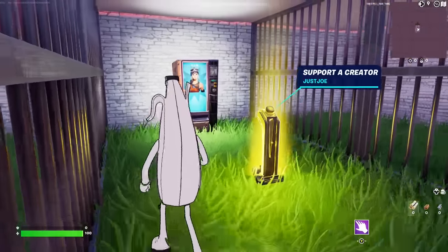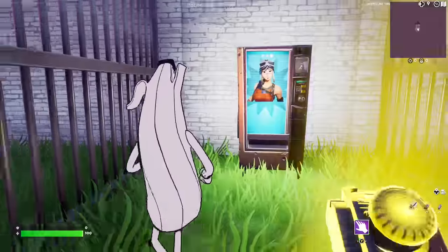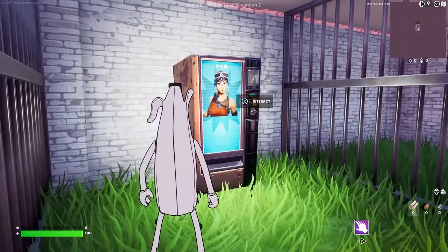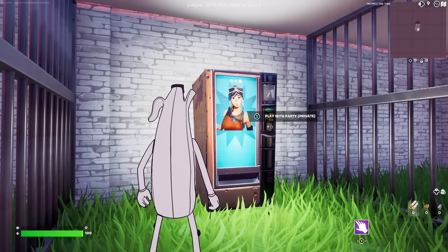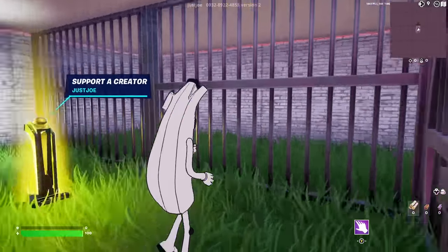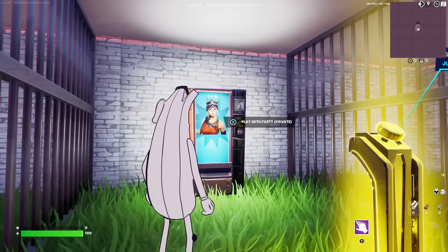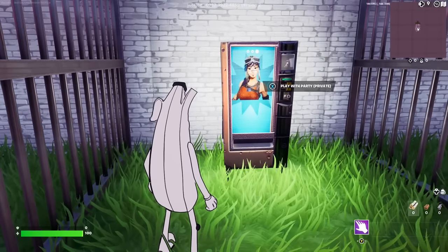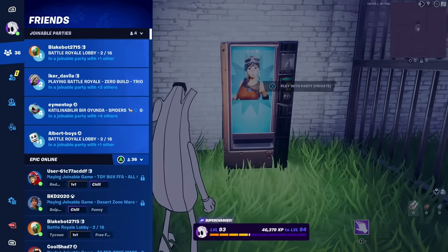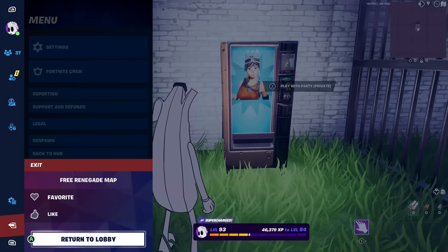So what we're going to do is leave this map and see if we actually got the Renegade Raider skin. I just interacted with the vending machine and did what I needed to do. We cannot do anything else in this map — we just did what we needed to do. Let's go ahead, return to lobby, and leave.